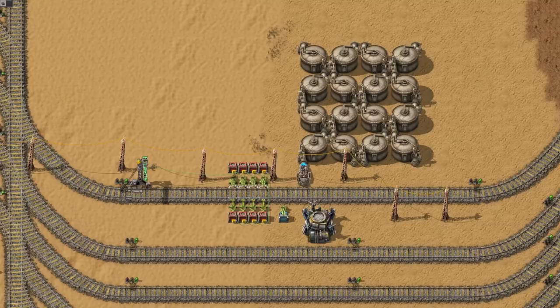Include a loading station with the same name in all of your outposts and set up circuit logic: disable if less than 200 bullets. Thanks to this feature you can supply your whole factory with a healthy amount of bullets and oil.